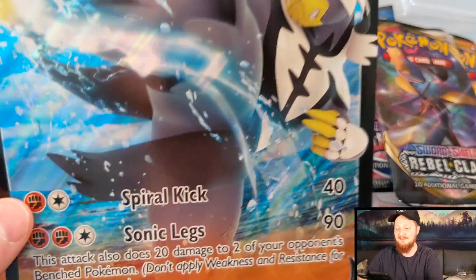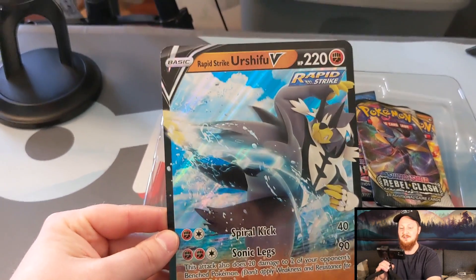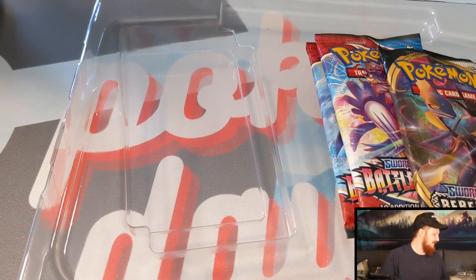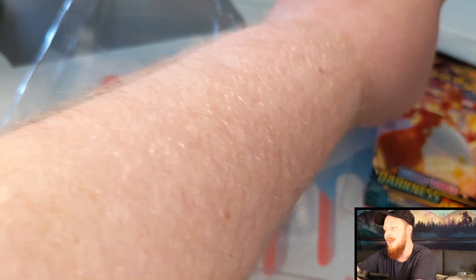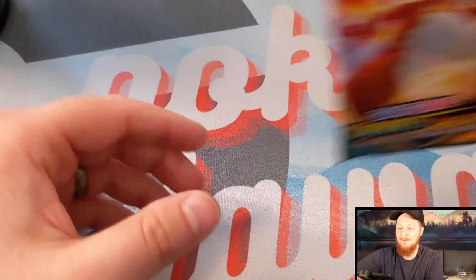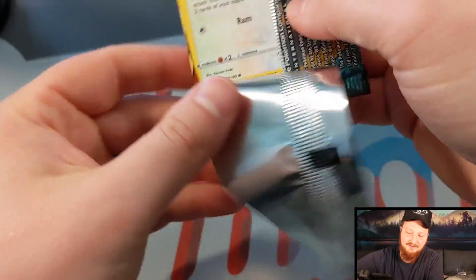There's your code card for you guys. This is a pretty cool V-Jumbo card. Let's see if today's the day — maybe today will be the day that we get ourselves a beautiful alternative art. I'm going to start it off here with the Darkness Ablaze pack. Blast from the past, from 2020.